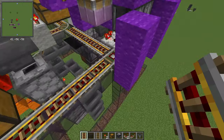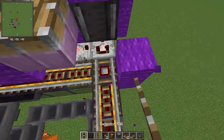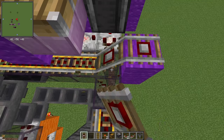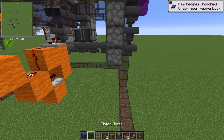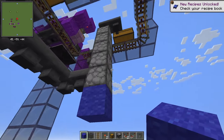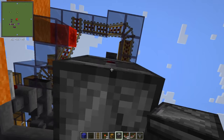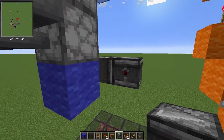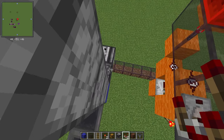You might need to go back and fix the detector rail. At the bottom of those droppers, put one solid block, then go out by one and put an observer facing upward, and then one facing into that one to power the bottom dropper. Add a comparator here powering a note block.